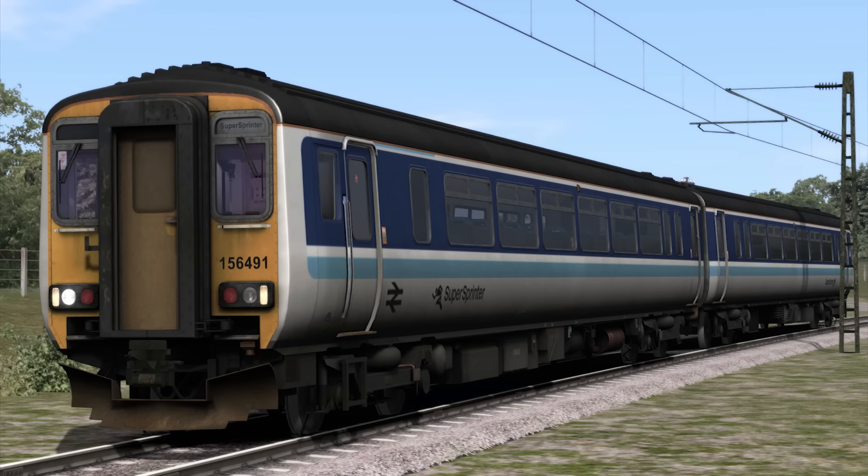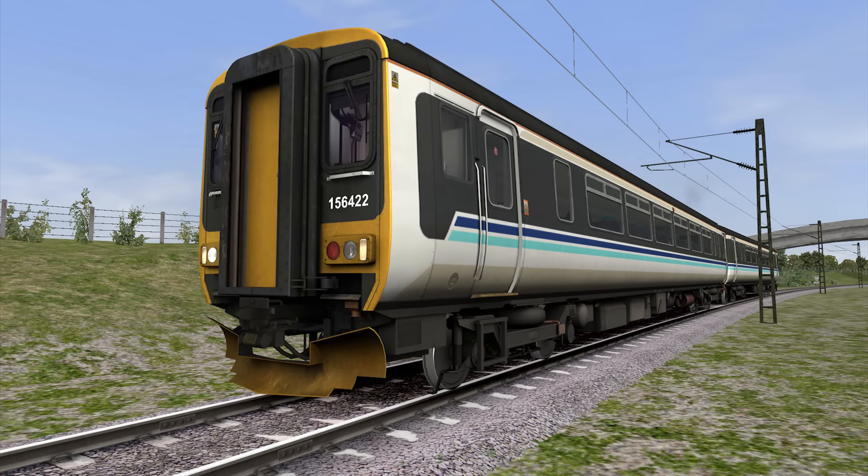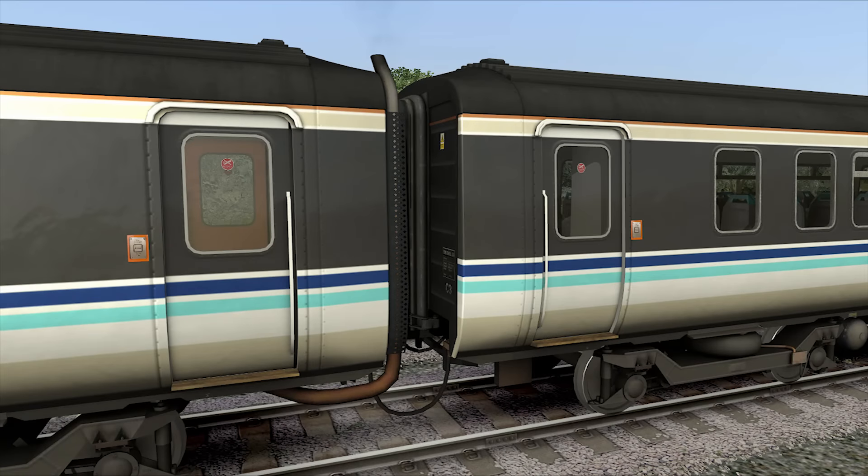Beyond that, we saw another one of the Class 15x series released — the Class 156. This one's a little bit more expensive and quite a high price for what it is, which I'm a bit surprised at, especially considering it only has six scenarios. It was originally done for British Rail as a Super Sprinter, running at 75 miles an hour in the late 1980s. This one comes from Ovi Game Studios rather than being a Dovetail in-house production.